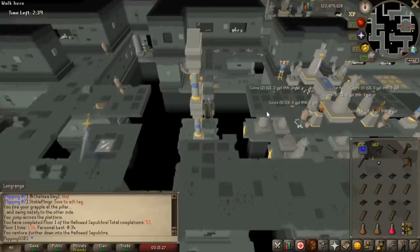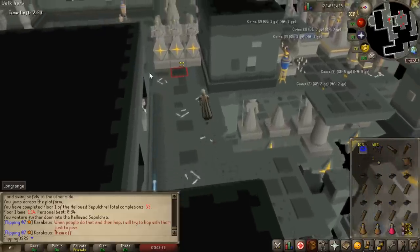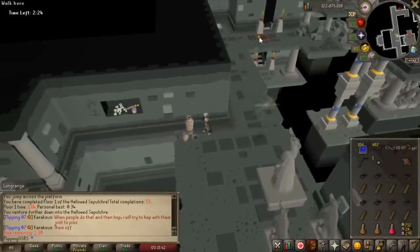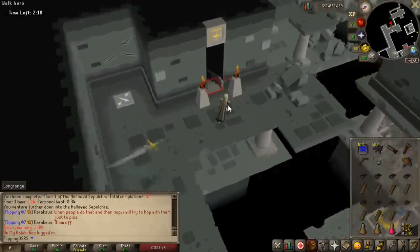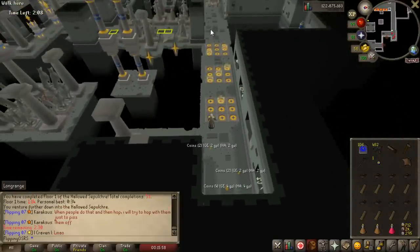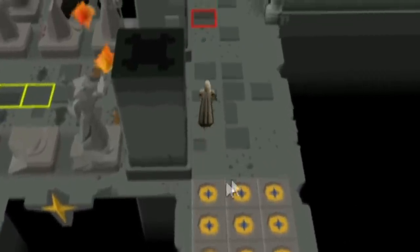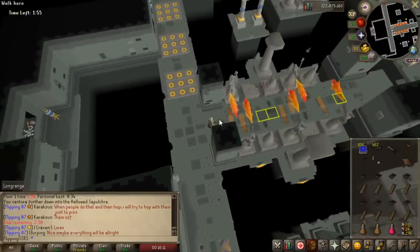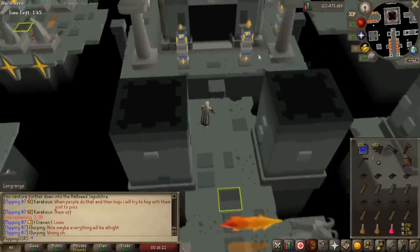Now we're on floor number two. We have a singular arrow trap — just run through it. There's also the sword trap, which is by far the easiest one. You just run past it, don't even have to time it well. Next we have the portal trap — personally I just run past it because half the time the portals don't even activate. Once you get to later floors with multiple traps at the same time, the portals are just too random to try to predict. If you get teleported you'll deal with it — it's just too much work to try to dodge them.